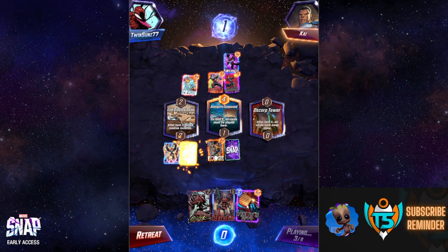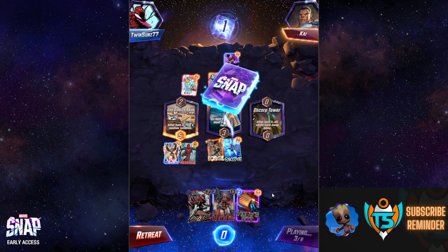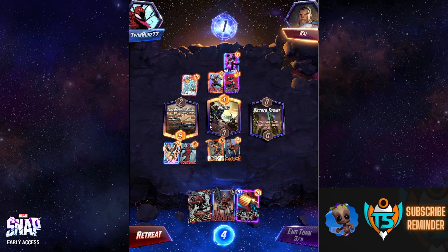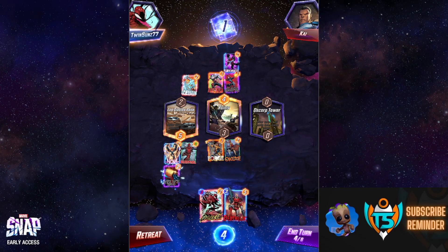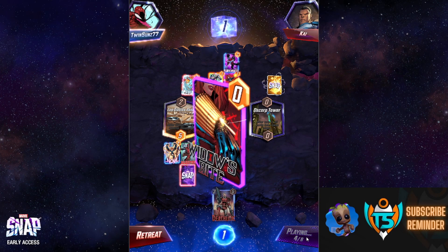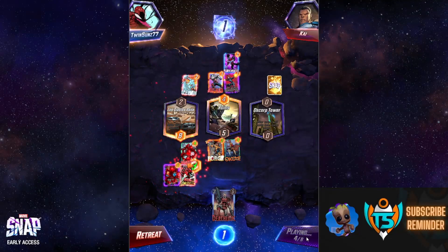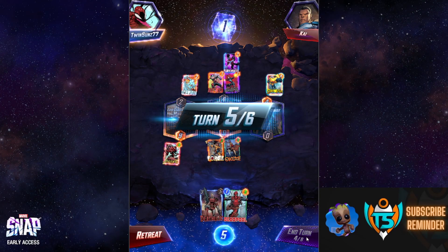We got a Widow's Bite, so we have to play it or we don't draw a card, but we're okay with that. That location got ruined by the opponent, so all locations are essentially blank right now. I'm going to put the Widow's Bite there and then Carnage that whole location — it eats the Widow's Bite and gives Carnage an extra two power. Nova hits first, boosting Deadpool to four power; he returns to hand at eight power — really good.